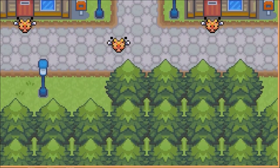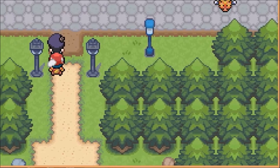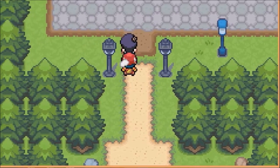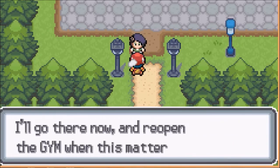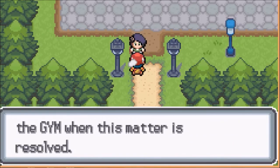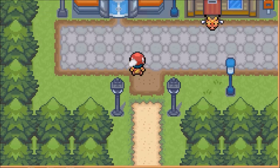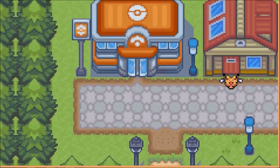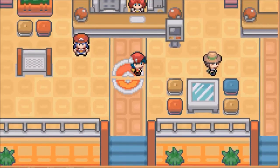Are you for real? I think the hive these Combi are from is here in Inhor Woods — I'll go there now and reopen the gym when this matter is resolved. Dude, what's that up ahead? Oh, that IS the Pokemon Center! Oh, that scared the hell out of me.